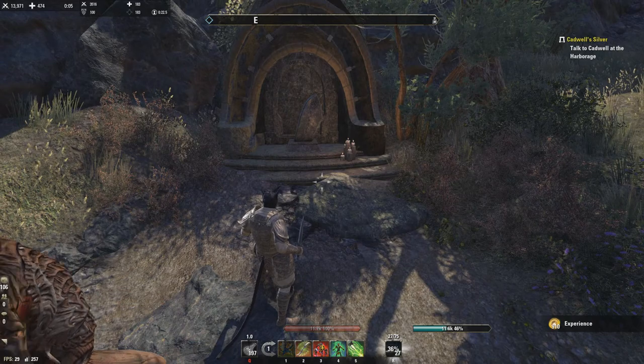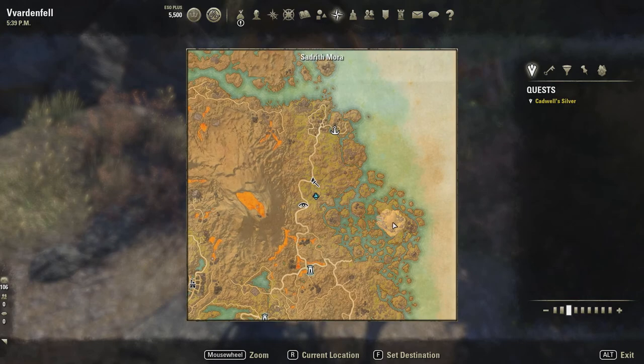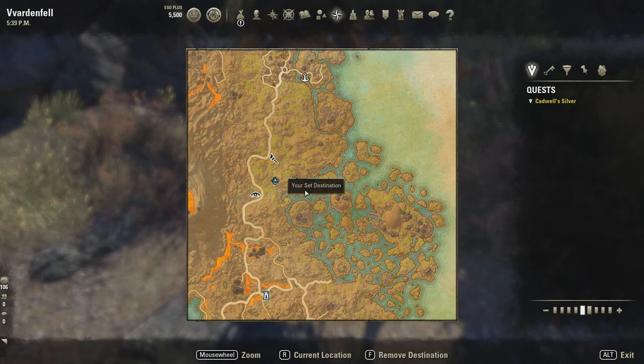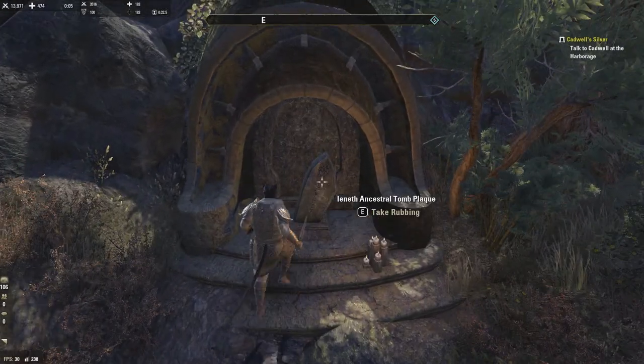This is twenty-six. I was a little bit off — it is south of Polk and northeast of Falansar Ruins. You can see we have Sadrith Mora over here; the previous one was right here, so it's almost a straight west line. This is twenty-six.